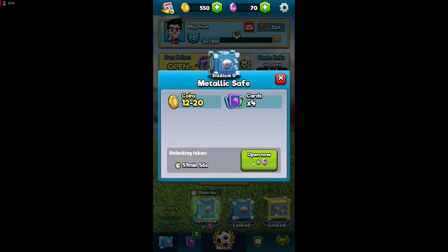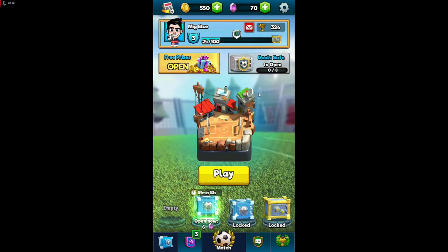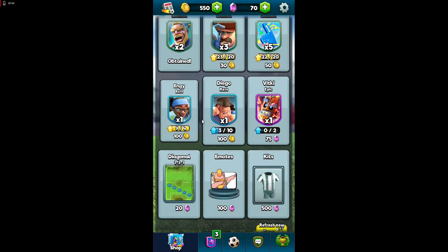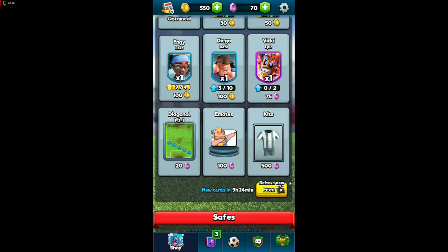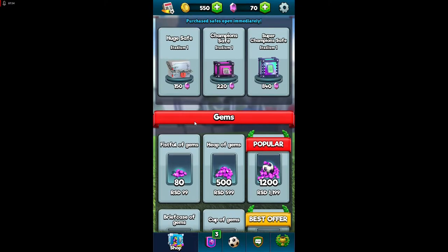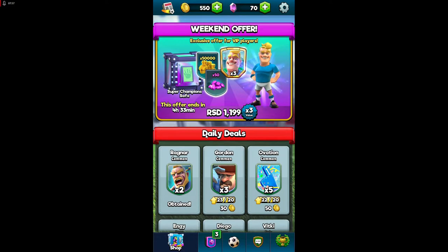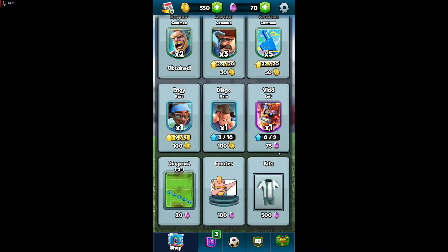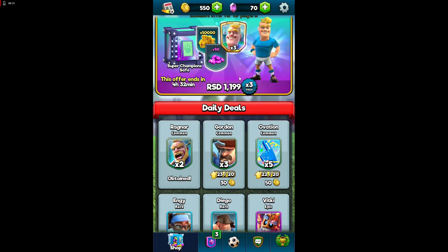I don't advise you to use pink diamonds — save them for other things. In the store you can also watch ads for free items. You can also buy things with real money. I advise you to save pink diamonds and spend them on a very nice formation, not just any formation — pick a really good one.